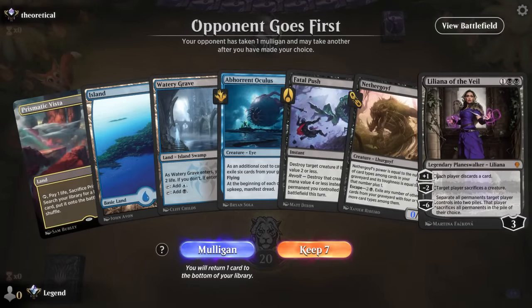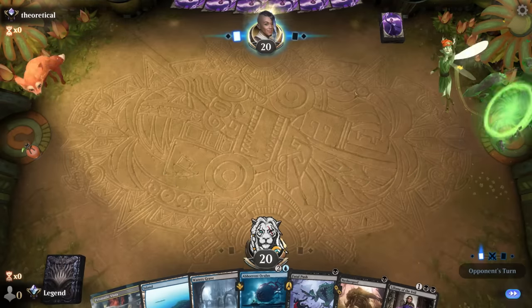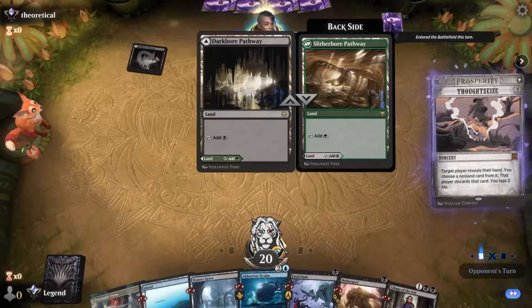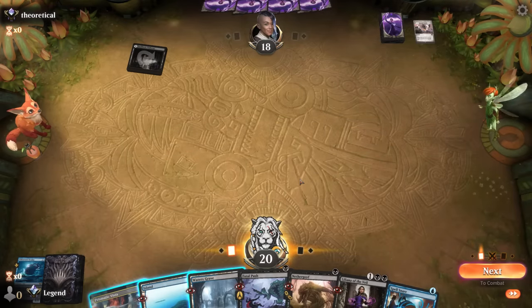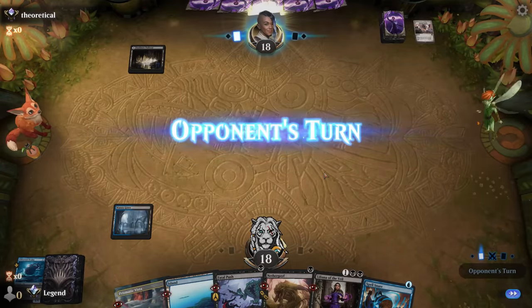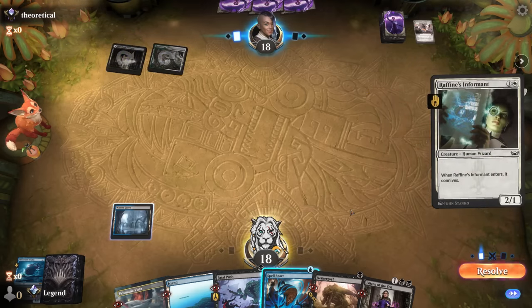Game three — we're on the draw with a functional hand. We'll see if we try to cast Oculus or discard it and find Unearth to reanimate it. Opponent opens with Thoughtseize and is playing Black-Green — they take Oculus, potentially doing me a favor. I don't have another island so I'll fetch with Prismatic Vista — I want to keep up Spell Snare however, so I'll just take two. Opponent plays Rafine's Informant — it is a Grease Fang deck. I think we Spell Snare.